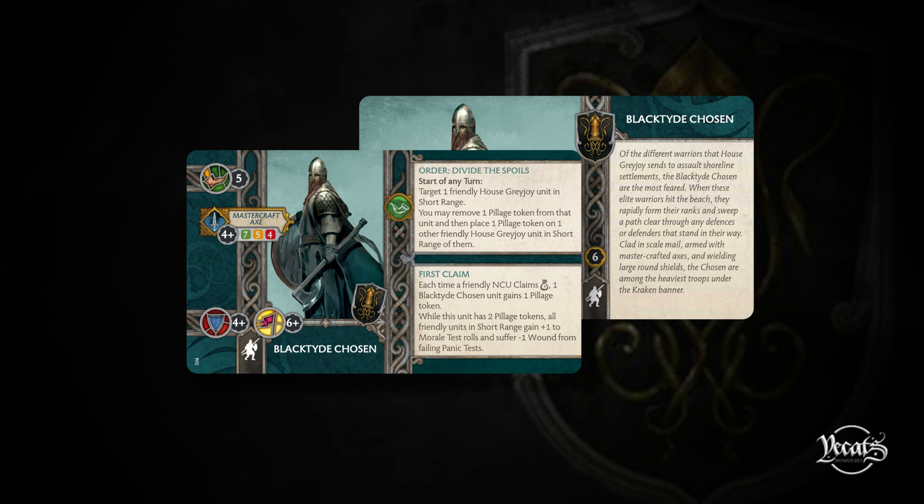I think they've always tried to be a support unit and never really got it right. Six points puts them in a really good spot. Maybe a little concerned with the attack profile worsening - generating pillage will be a bit more difficult, so Divide the Spoils will be trickier to use. It's basically Iron Resolve in a bubble. It's a nice change for the Blacktide Chosen.